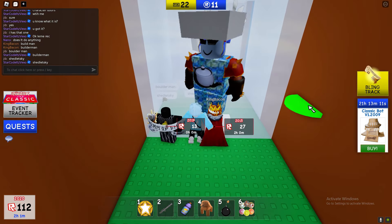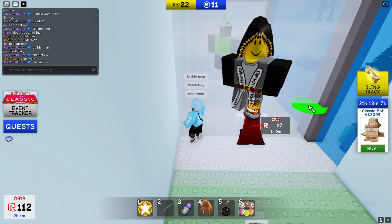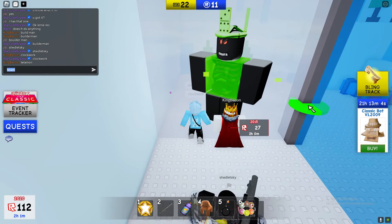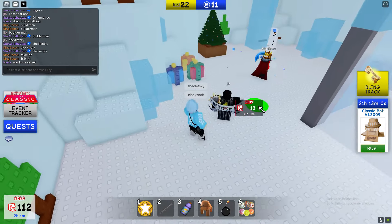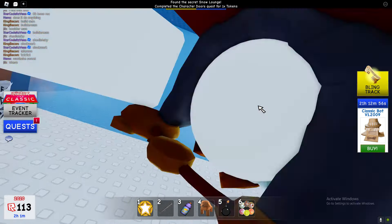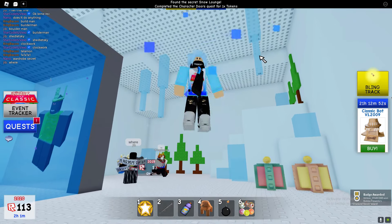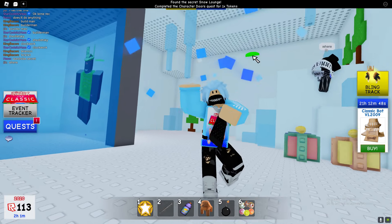This one is Clockwork, this one is Talamon, and then select x1 and there we go guys — easy. We've got a token, so yeah we're doing really really good so far.